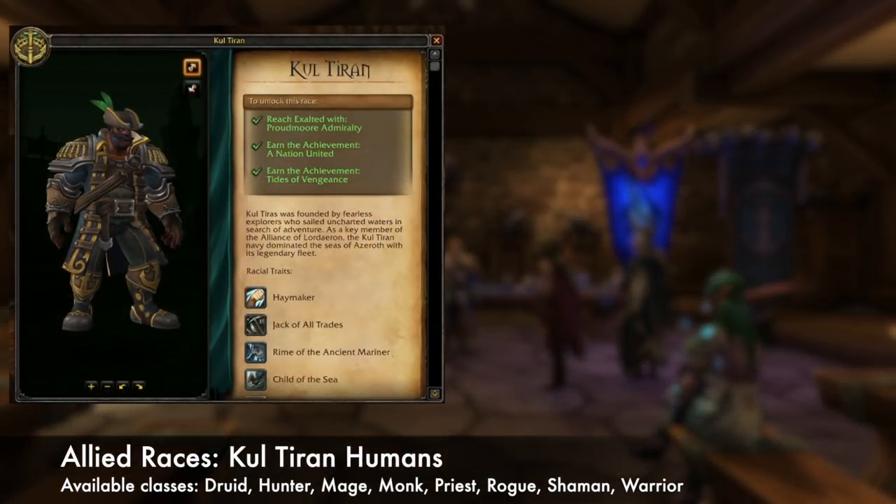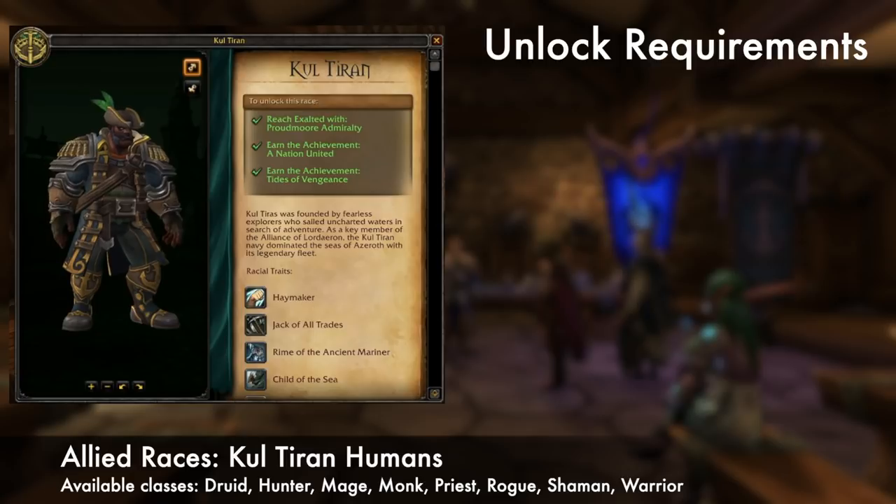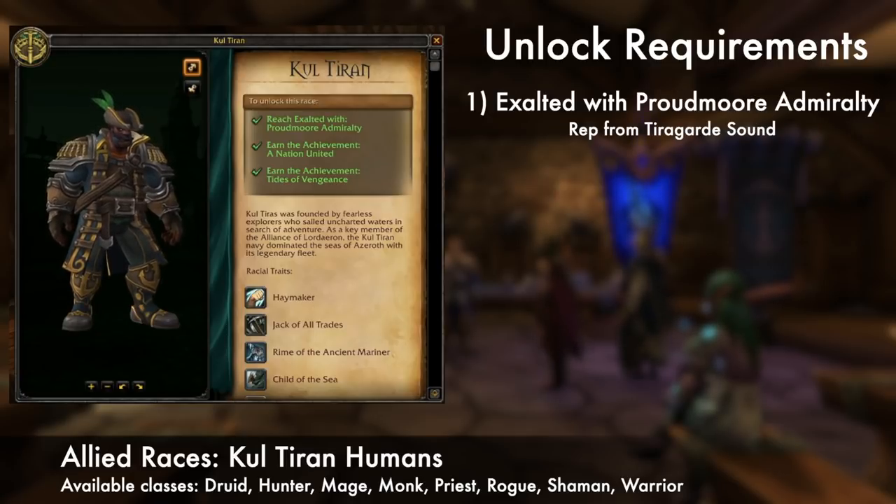Kul Tiran Humans can be Druids, Hunters, Mages, Monks, Priests, Rogues, Shamans, and Warriors. To unlock them, you need to complete the following. First, earn Exalted with the Proudmoore Admiralty. Major sources of rep are Tiragarde Sound storylines and world quests, along with the faction's Emissary Quest.